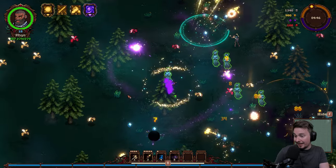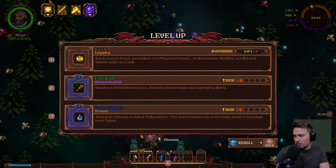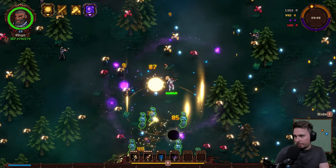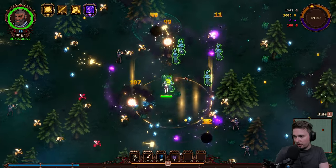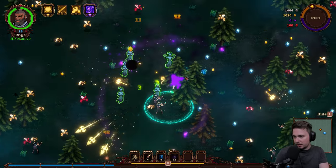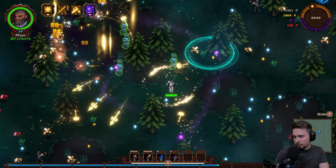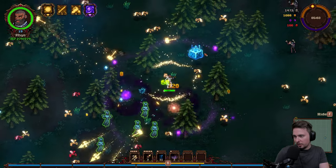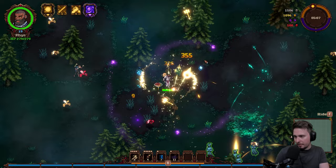We are getting to this point where we are really doing a lot of damage. Scaling Fate stats — let's go with that, a little bit of increase to my stats. There is a dice on the ground — I don't know what this does, but we have it. That's a reroll, maybe.